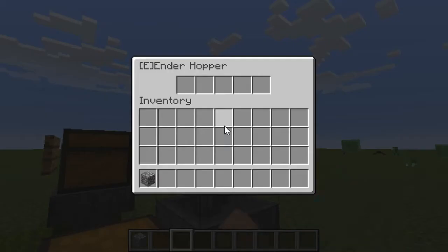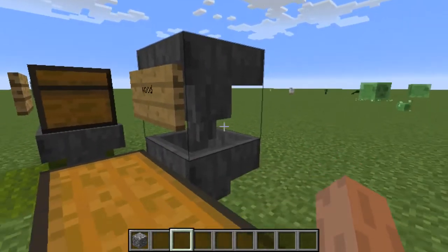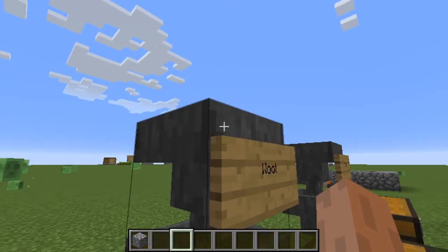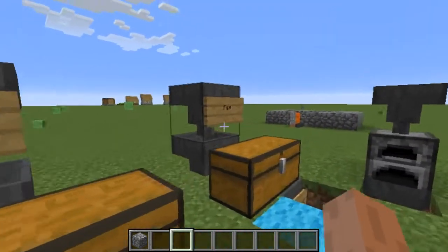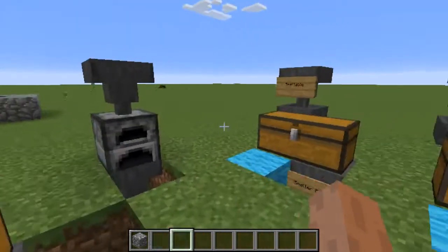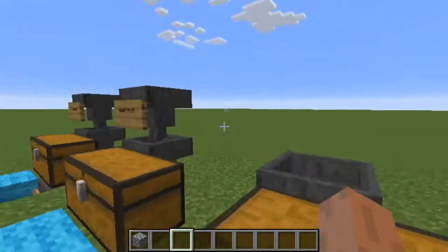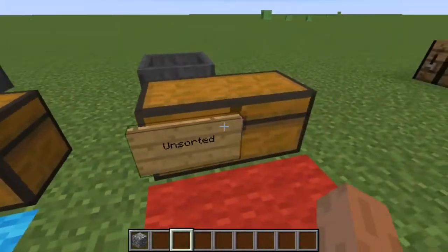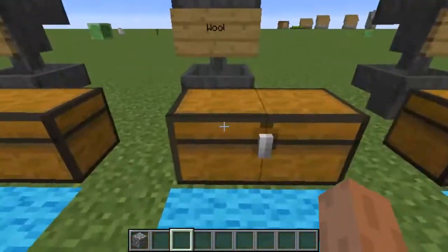Otherwise, this hopper is also an Ender hopper which will take any items it can't push down and route them across to the next hopper, which has the same setup. That conveys to the next hopper, and that one conveys over to the next one, and then into a chest labelled and sorted.